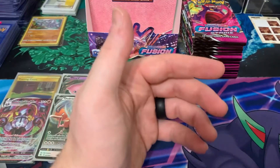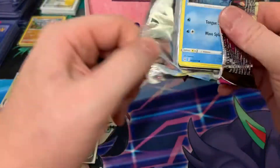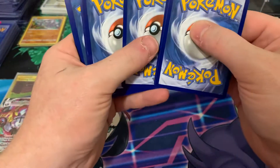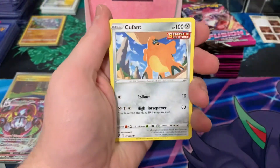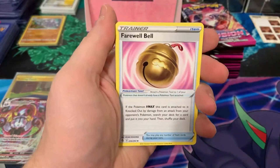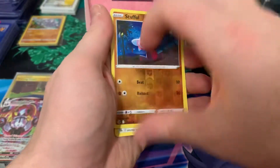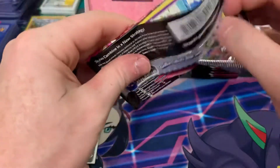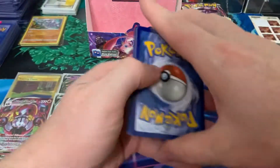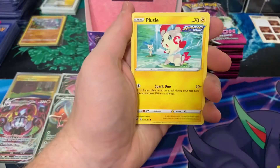That one felt like it was textured but it's a regular rare. Alright, here we go, next pack. Shelter, Voltorb, Sage, Qwilfish, Gligar, Energy, Farewell Belt, Stantler, Stufful, and Blissey — so nothing there. Like I said in the last video, typically you get about eight hits out of the Sword and Shield era boxes. We hit four last time so I'm expecting four today.